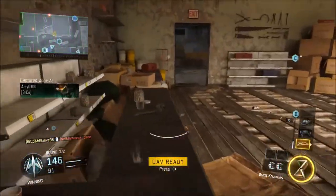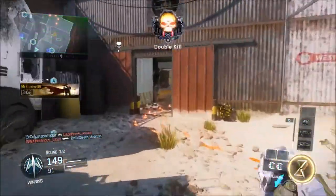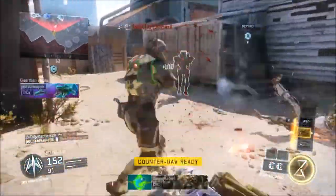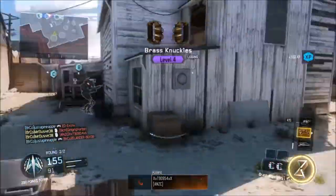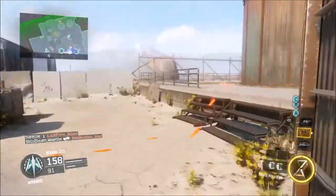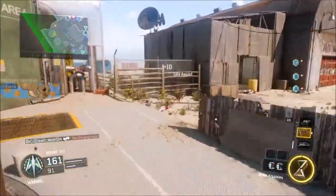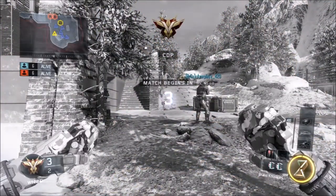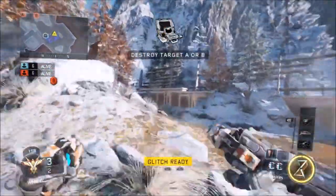So the class that I'm using is the Brass Knuckles — obviously I don't run a primary, I just go all out with the Knuckles. Two Concussion Grenades, just for obvious reasons of how useful they'd be — they slow down enemies and stop them moving, it's just fantastic. It's basically a knifing field day. So yeah, two Concussions. My perks are Afterburner, and I use two Tier 2 perks: Tracker and Hardwired.